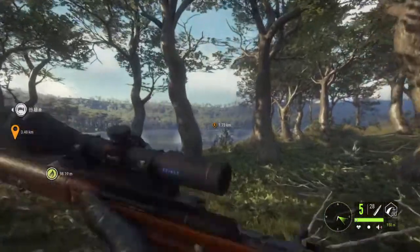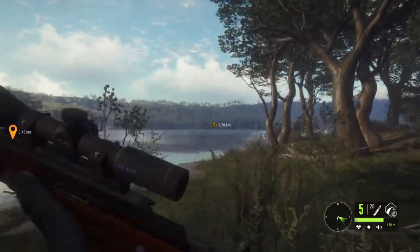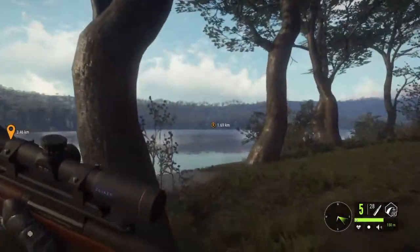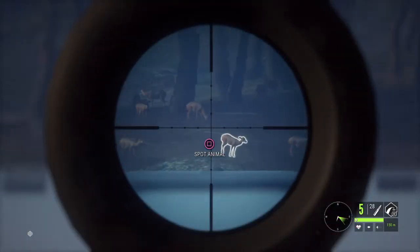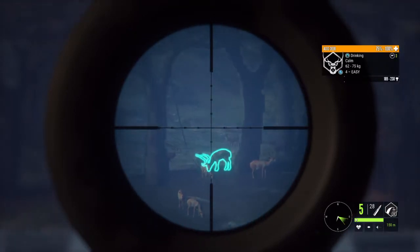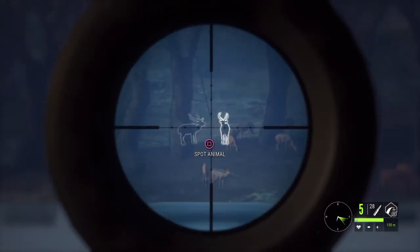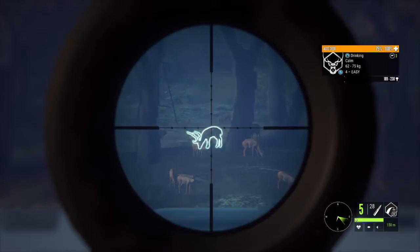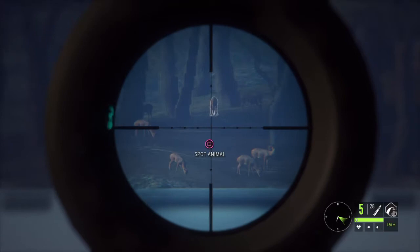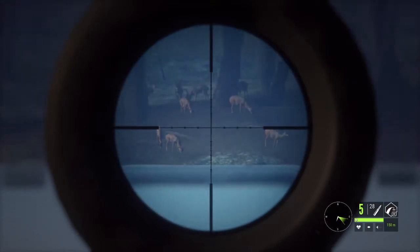I've got a diamond dark one - that'll be my fourth diamond common. And then I've got a diamond piebald. That axis deer over there - that's actually a different level 4, and he's actually diamond potential.